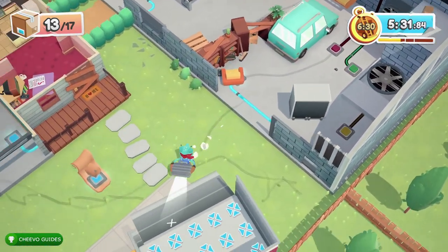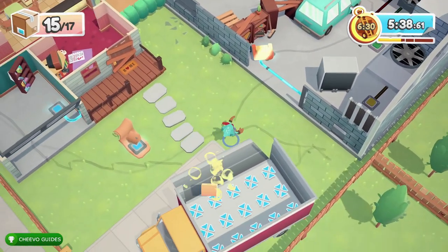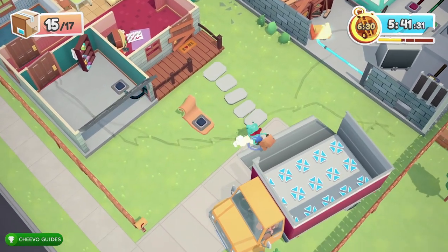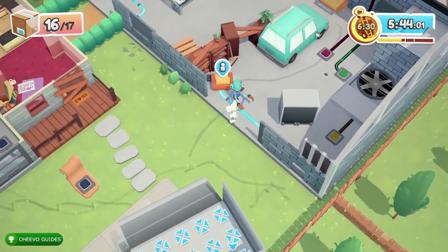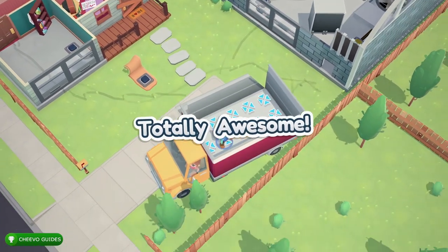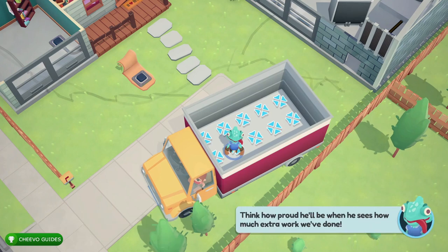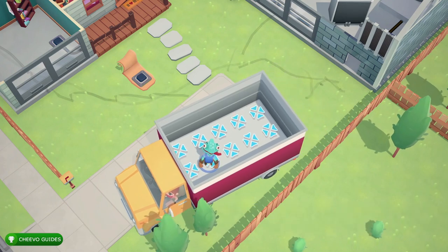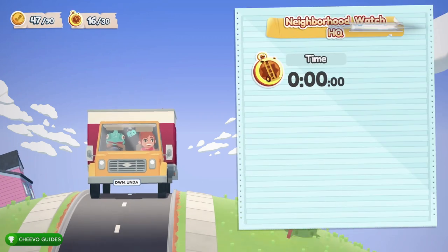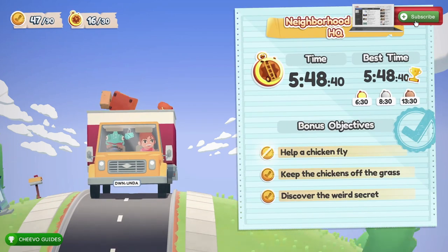That pretty much wraps up all the advice for the 16th level, Neighborhood Watch HQ. Luckily this was one of the levels we completed in one run — all three bonus objectives, all collectibles and missables, and the gold medal. Keep an eye out for my next upload covering the 17th level, Deserted Depot. I appreciate you tuning in; if you enjoyed this video please leave a comment and don't forget to like and subscribe.